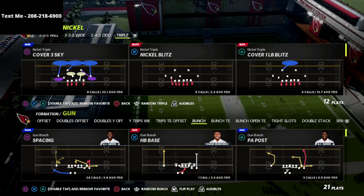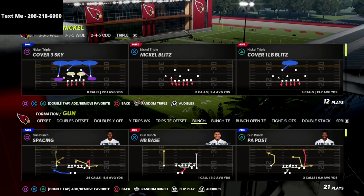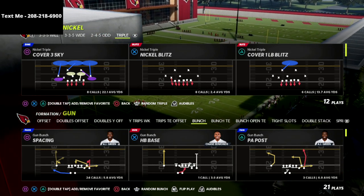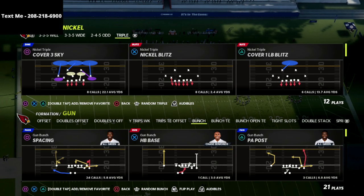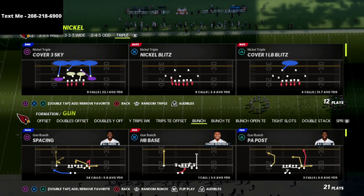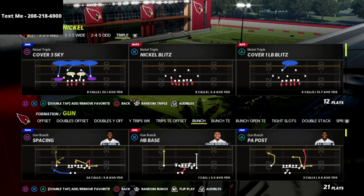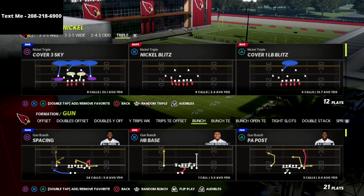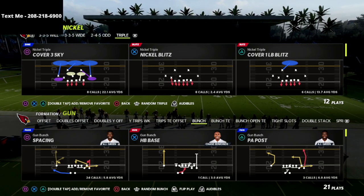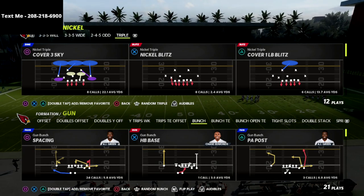I want to preface this by saying I'm going to show two different blitzes — a beginner blitz and then the advanced blitz, which I'm really excited to share. Both are supposed to be used in different situations. The beginner blitz is for when they're not blocking anybody; the advanced blitz is for when you know they are blocking people, because you're going to be sending a lot more people in the advanced blitz.